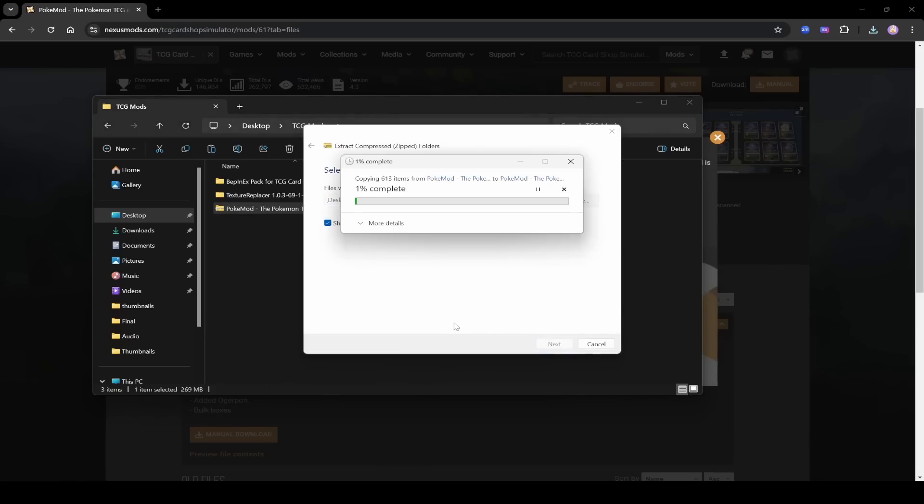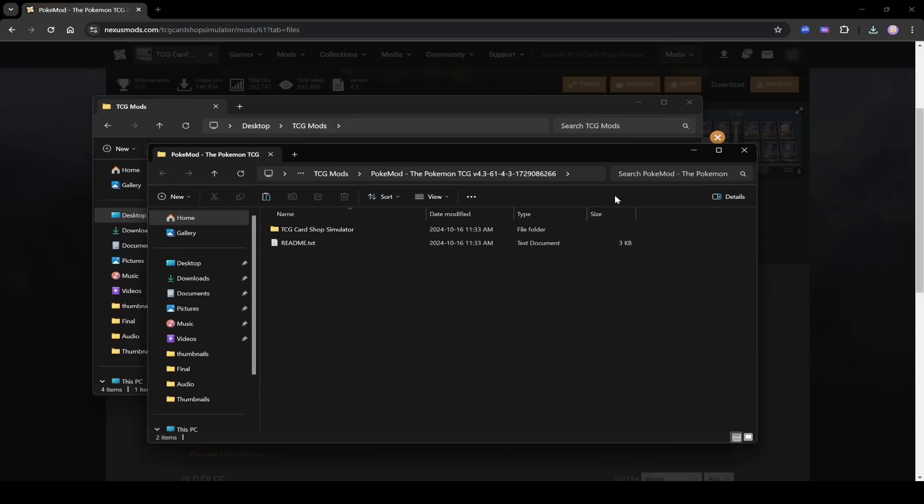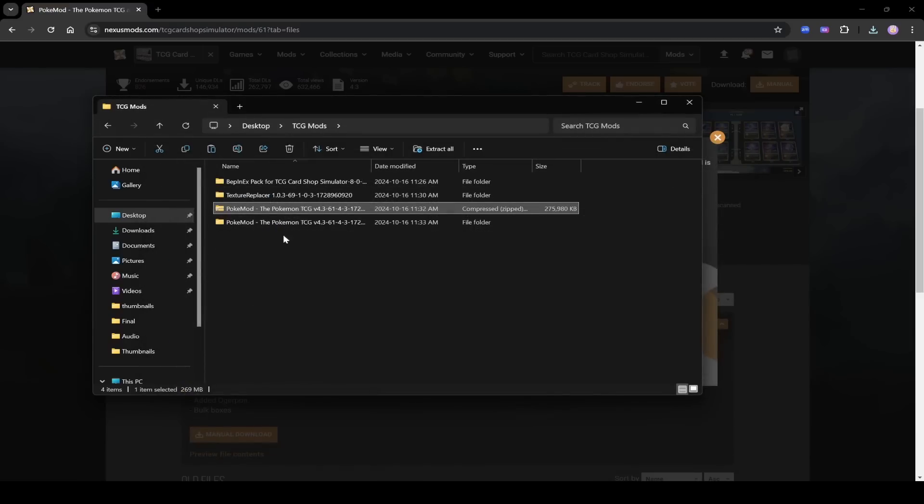Right-click, extract all, and press extract — it'll take a little bit because it's a large file. Once it's done, close the window and delete the zip file.